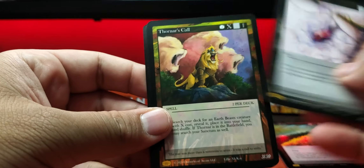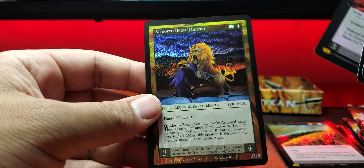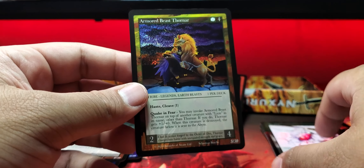We got Shatter, Thornar's Call, now I Turn to Wraith. We did get a Master Rare: Armored Beast Thornar. So now all we need is an Arcane Rare from the regular box and we tie.